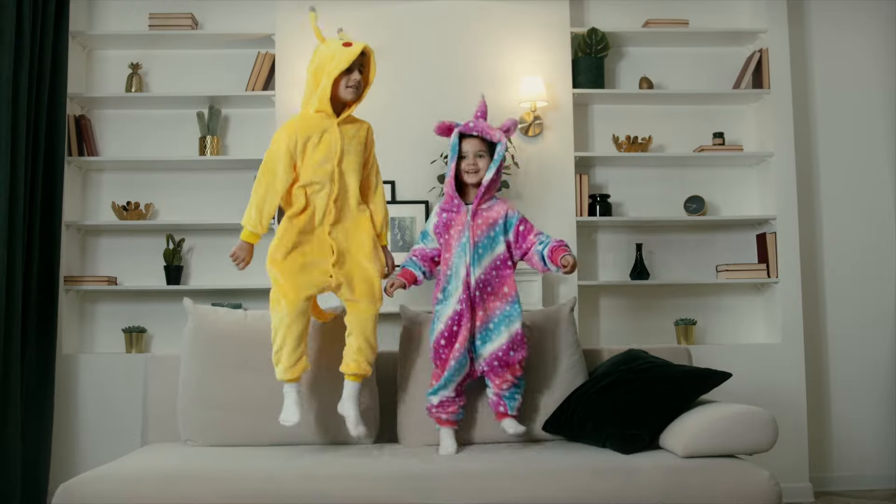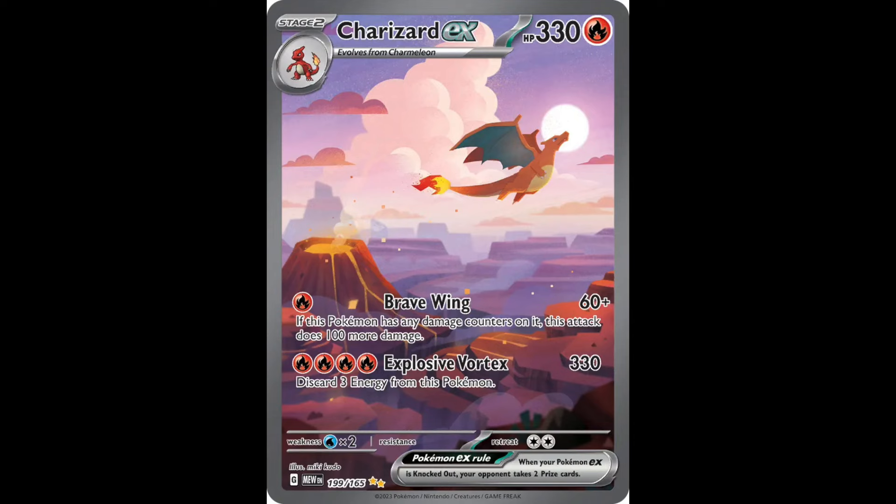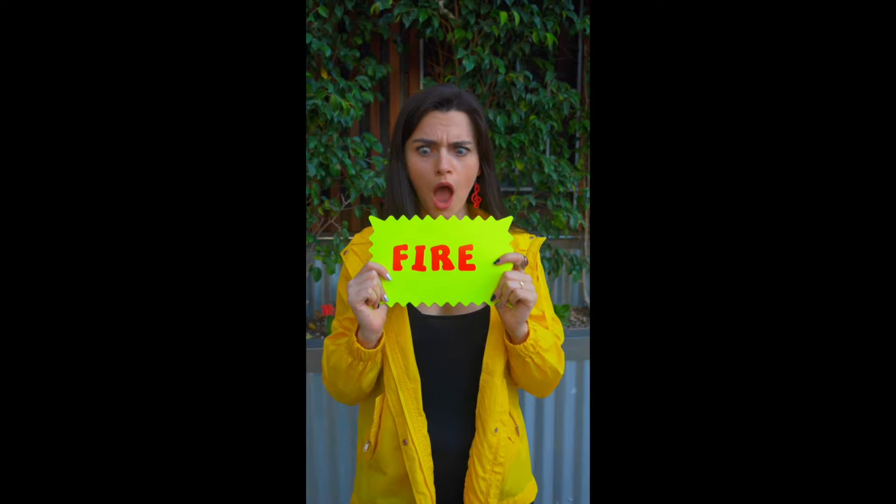Pokemon 151, the most iconic and popular set from recent years, contains some amazing cards like the Charizard, Zapdos, and Blastoise SIR.